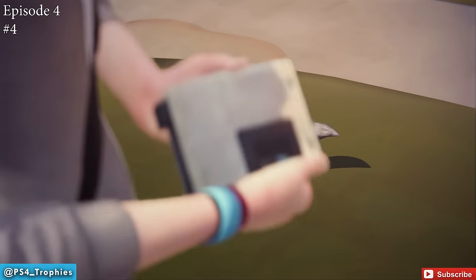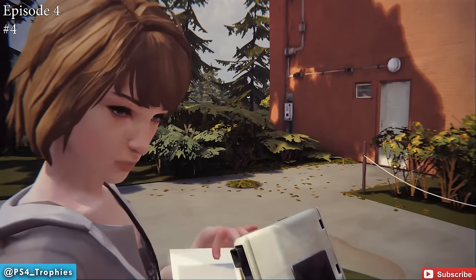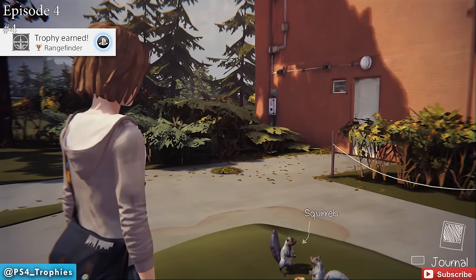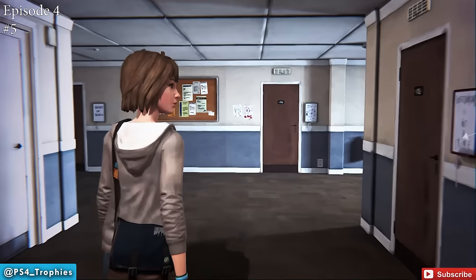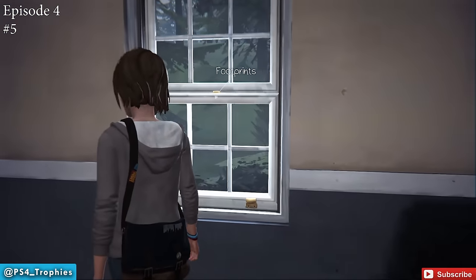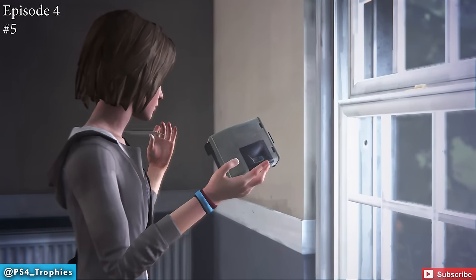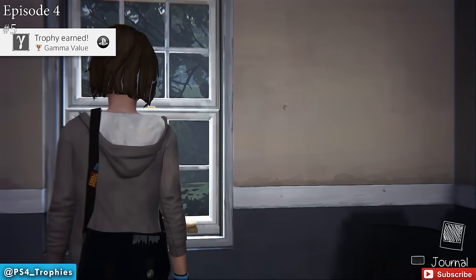After this, talk to some other people, then you and Chloe go inside the boys' dormitory — that's where optional photo number five is. Immediately upon entering, go to the end of the hall and turn right. Look out the window — in the distance there are some footprints, and that is your photo opportunity.